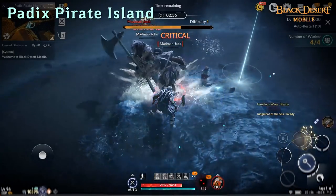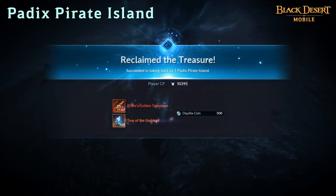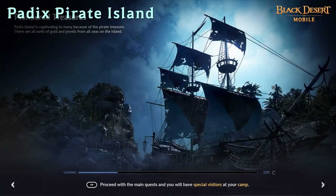You can earn these invitations by opening coral chests looted from pirate ships and monsters, or by completing weekly tasks. You and your ship crews can battle together in Peddax Pirate Island to earn a treasure trove of Aquila coins and silver.